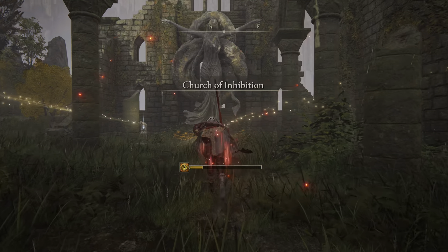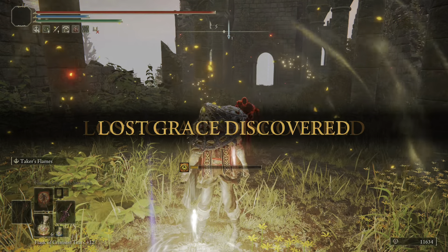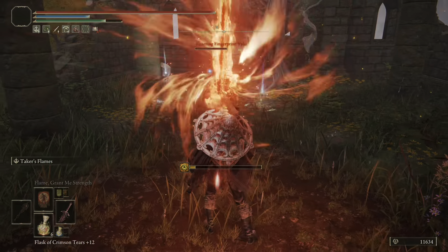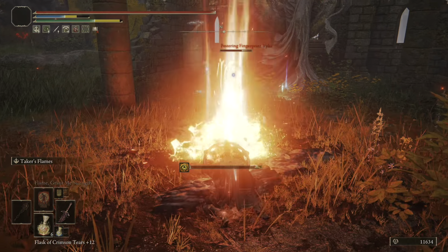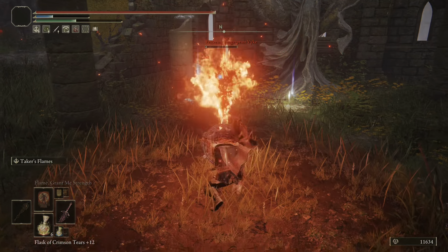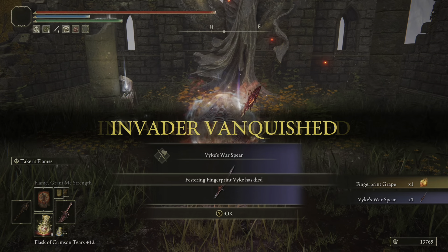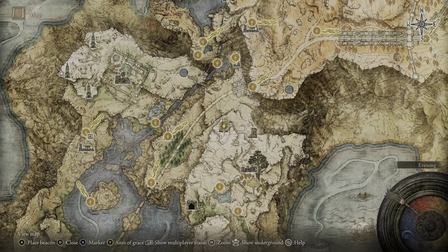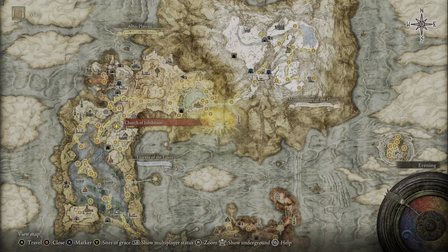First things first — where do you get Vyke's Spear? You get it when he invades in Liurnia of the Lakes. It's a madness weapon that leaves a trail of damage on the ground and is solid for PvP and beating up on NPC invaders. He's actually an easy NPC invader once you avoid his leaping jump. He will drop his spear, which builds up madness and has that awesome madness ash of war. You can grab it early in the game — there it is on the map in Liurnia of the Lakes.